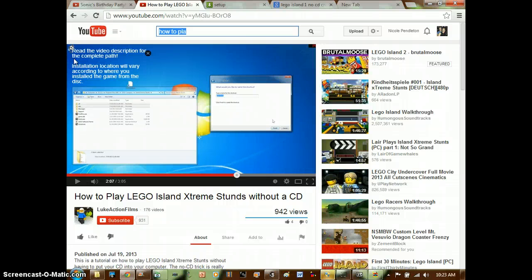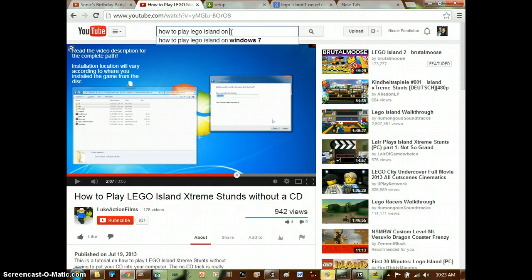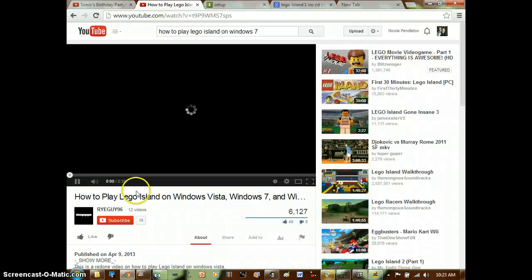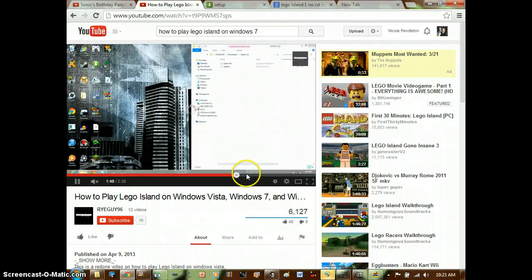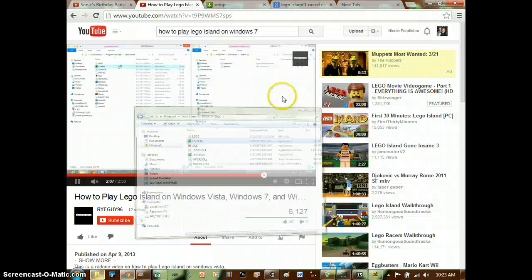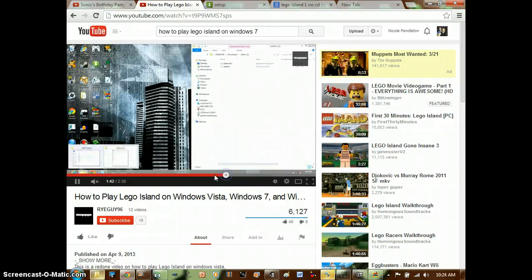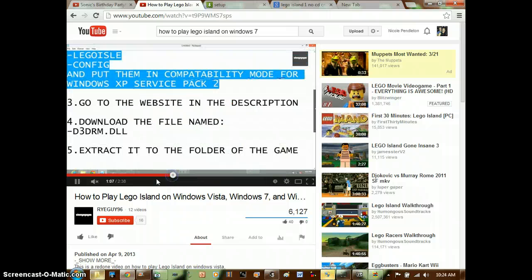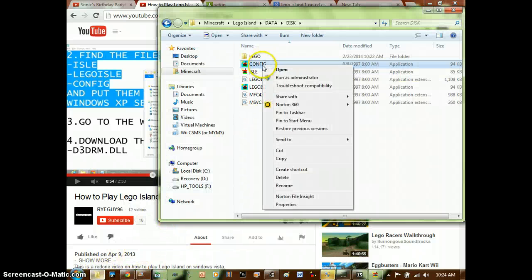Go to YouTube and search for 'how to play Lego Island on Windows 7'. Go to the first video and do what it tells you to do. Make sure you set them all to Windows XP when you find these settings.